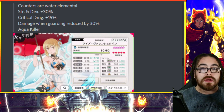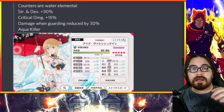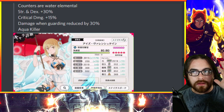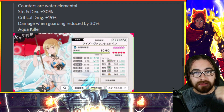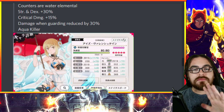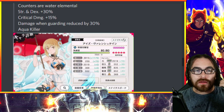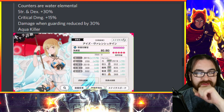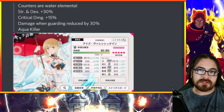I always say you shouldn't summon based on each individual unit — that's for outliers. Units like Anya and a few others are just gonna be super strong and can fit onto any team regardless. But other than those outliers, you should always aim to go for what your account is missing.